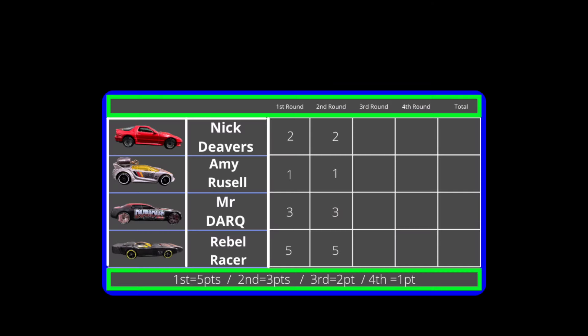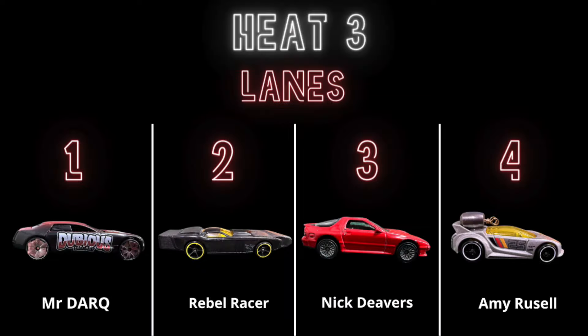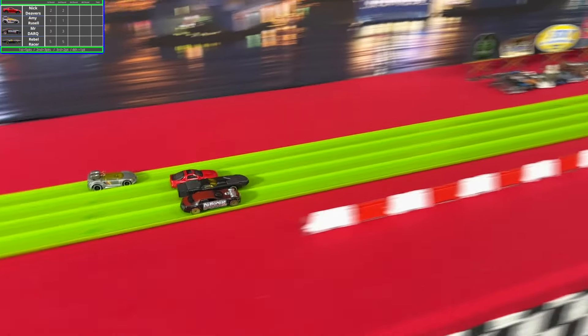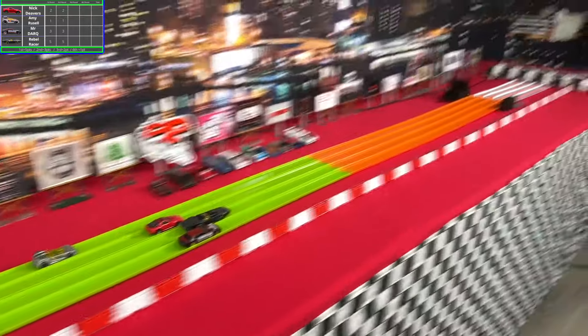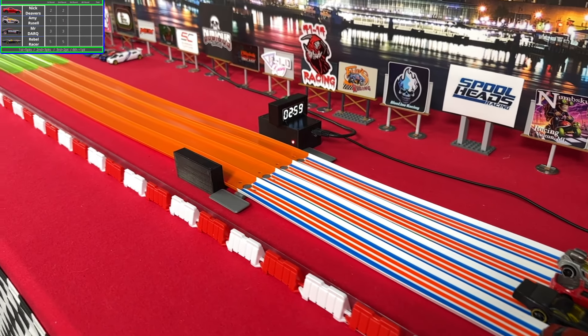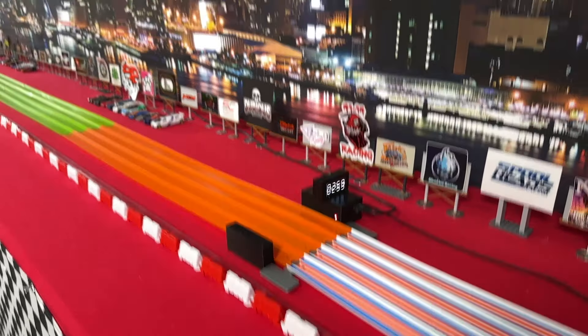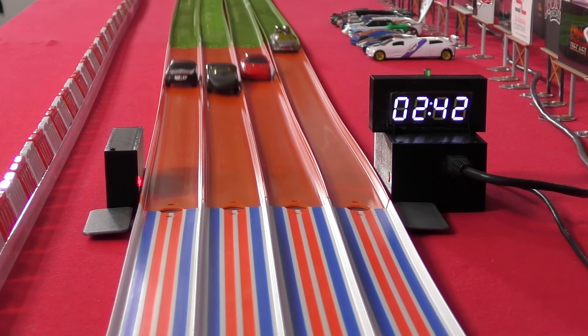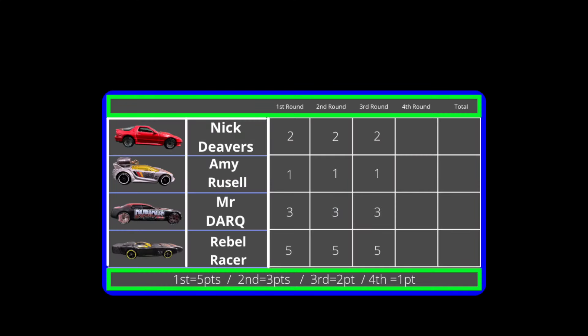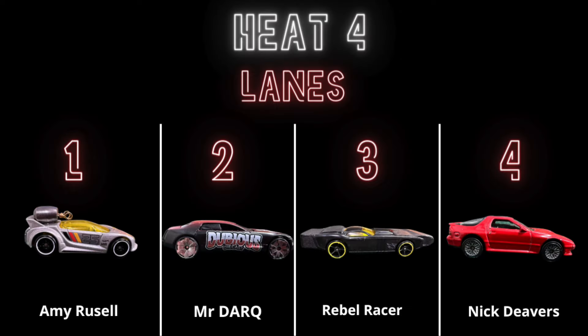Rebel Racer is now just one race away. They started out a little bit slower than Nick Devers and Mr. Dark, but stretched their nose out and managed to grab that third win, finishing under 2.6. So they will automatically be moving on — but can anyone stop them from a fourth win? We'll have to see.